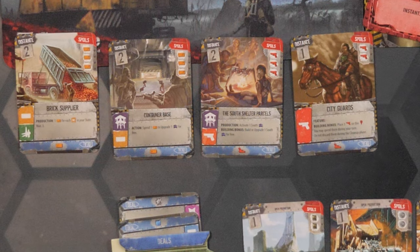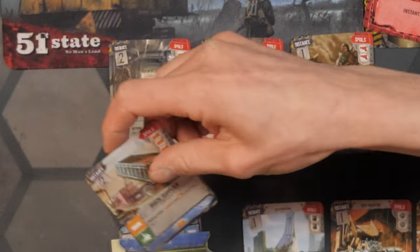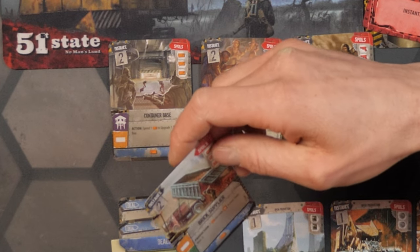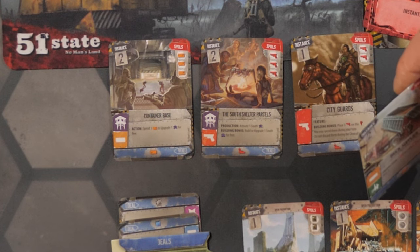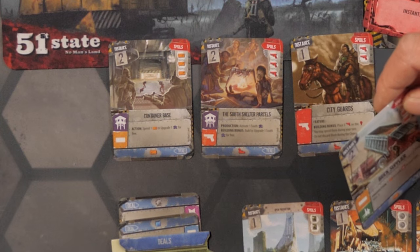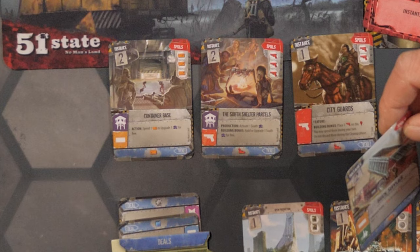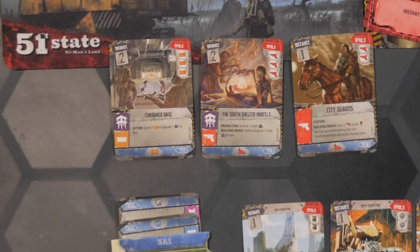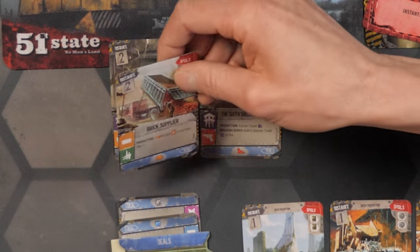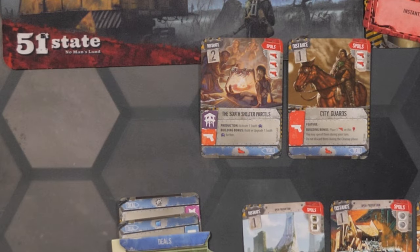Jed is last player so he drafts first, then it's counterclockwise — it's snake. Here we have the methane storage, the wrecked tank, the assassin, and the fixer. The fuel dump action — spend two things to activate east or west. That's actually really good for you, Jed — it's a way to dump resources you haven't been able to take advantage of. I'm going to go ahead and just grab the church. Over to Jed. I'll take this one, and Adam will have a last choice.